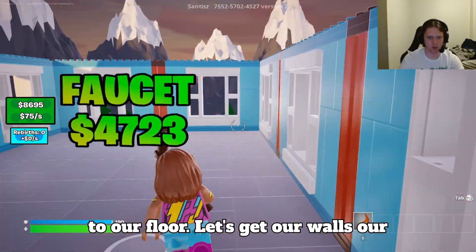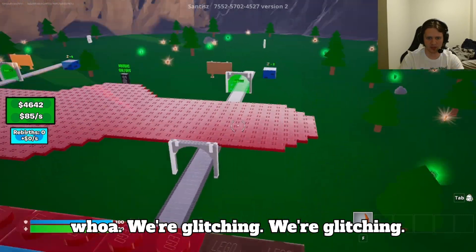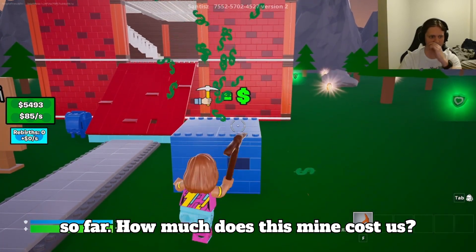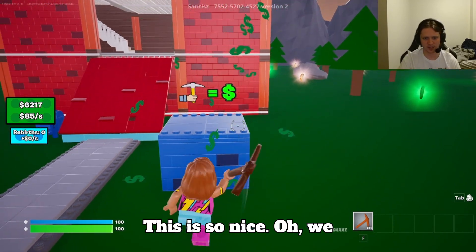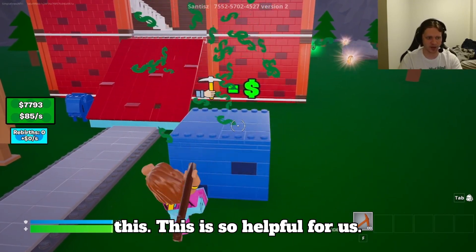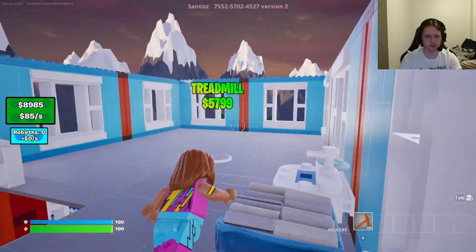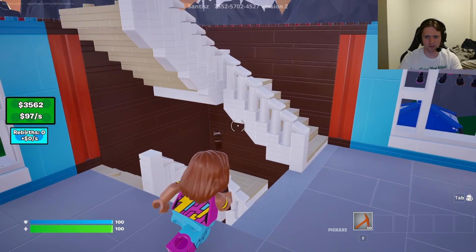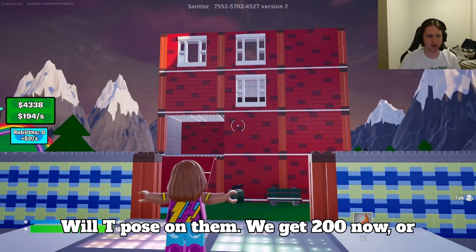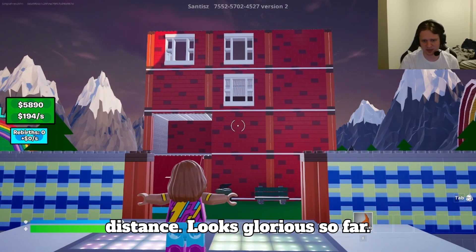We are back and now we have $11,000 — we have a lot of money now. Let's go up to our floor. Let's get our walls. Our faucet's looking good so far. We do not have enough for the treadmill quite yet — whoa, we're glitching! Let's take a look at our tower real quick — it looks good so far. This mine gets us a lot. We're gonna get to $8,500 and then go back up. Treadmill, there we go! We get $200 now — this is a lot of money coming in. Look at our tower in the distance — looks glorious so far.